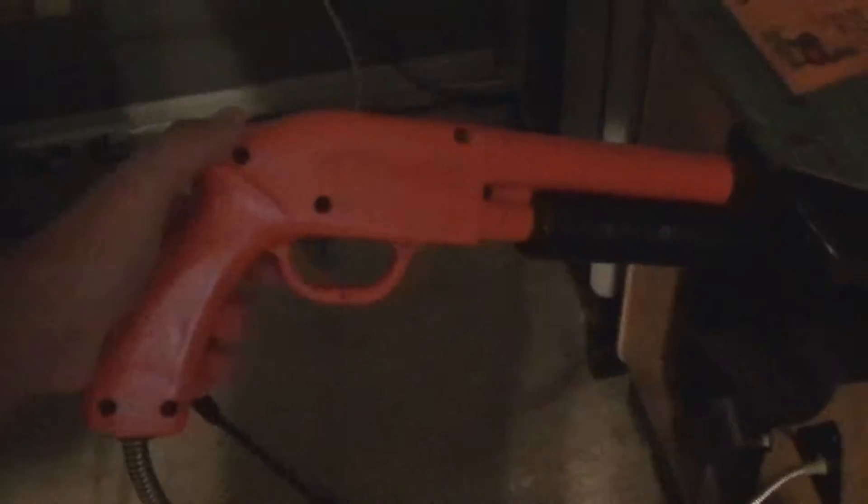A couple weeks ago I forgot to do a Hey We Got A New Game episode when we got the Deer Hunting USA. I actually swapped it out and put a Turkey Hunter USA in it, so we're actually going to check that out. It's just in a standard Dynamo cab, and it's got the shotgun here — pump action, little mini shotgun.